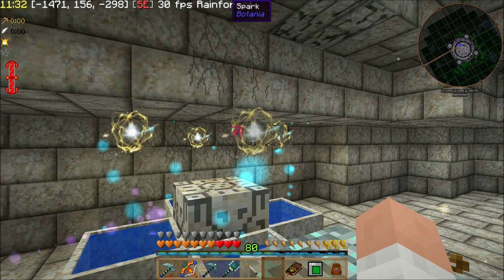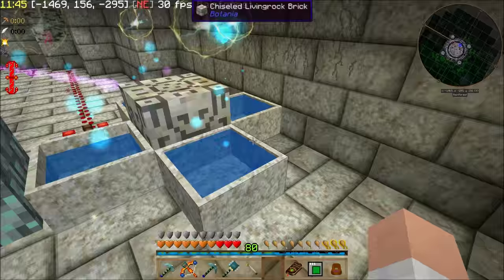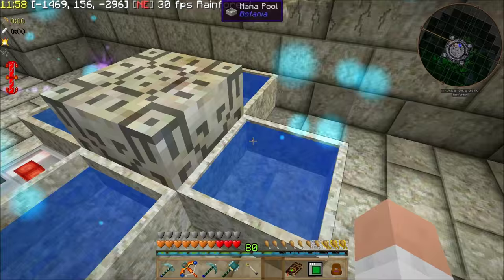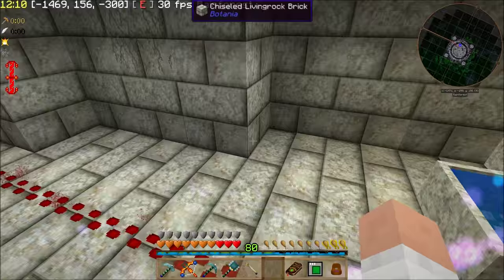You can see I added an aspect to the spark. This one is recessive. What that means is it will look around at all the other mana pools and will try to push mana into all the other mana pools first, which is perfect, because this is the one I'm measuring for mana generation. So it will push its mana into the other mana pools, and this will be the one that has the least amount of mana in it no matter what, because of that extra aspect on the spark.